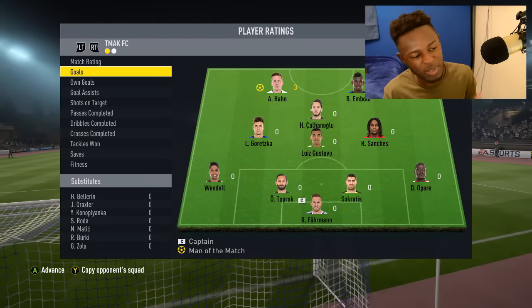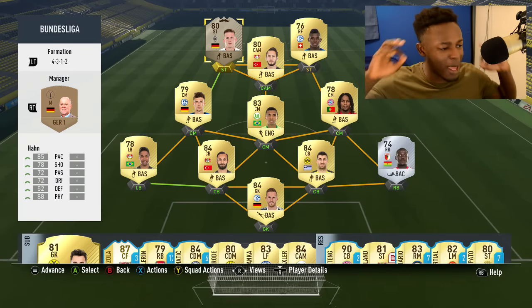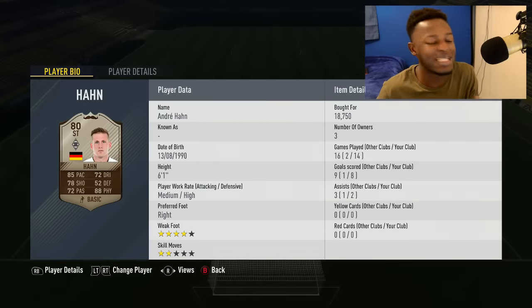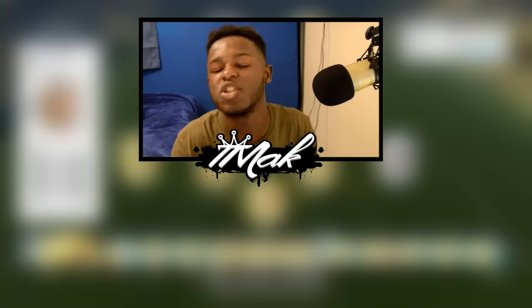The team didn't disappoint. For anyone looking to build it, the team goes around about 45 to 50k coins — it's not the most expensive. Han himself goes for around 18k coins, so definitely worth a try if you've got the coins.